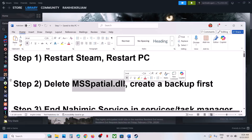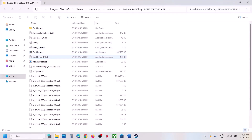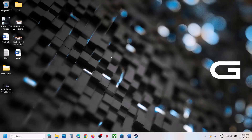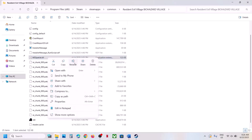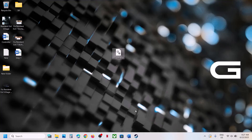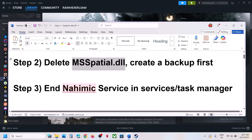The next step is to delete the ms spatial.dll file. Right-click on the game, select Manage, then click on Browse Local Files. Find the file which says ms spatial.dll. Create a backup first — copy the file and paste it to the desktop. Once you have a backup, you can delete it or rename it. Then launch the game. If you face any problem, you can always put the file back.